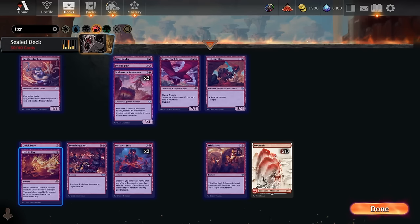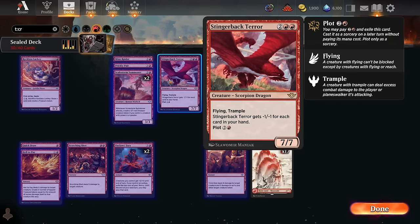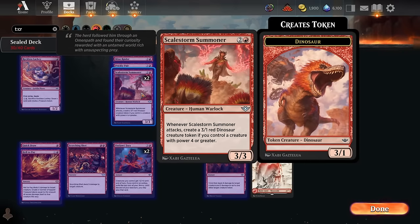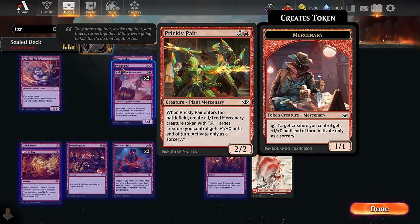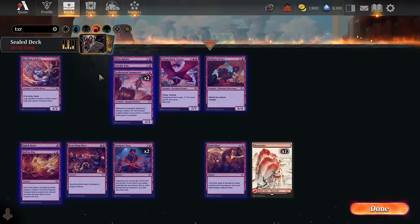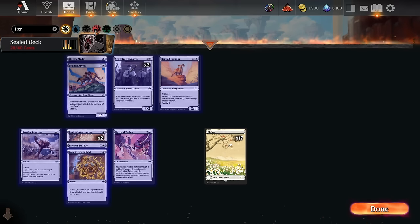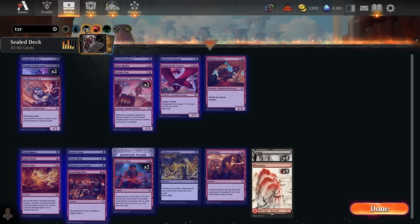For red, we have our incredible rares with Hell to Pay and Stingerback Terror. If we have enough creatures of power 4 or greater, Scalestorm Summoner can spit out an army of dinosaur tokens over time. Scorching Shot is efficient removal at 2 mana for 5 damage if our mana fixing supports double red. Prickly Pear is a very efficient way to get multiple creatures on board. I'm definitely liking the red — I like it better than white, and a little better than black, so I'm leaning blue-red-green over blue-black-green or blue-white-green.